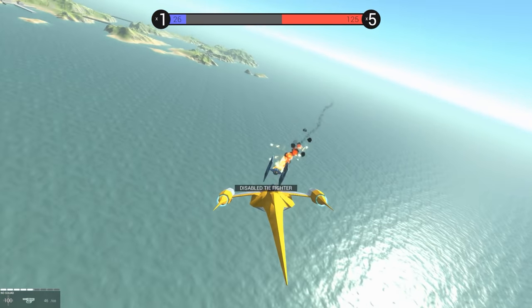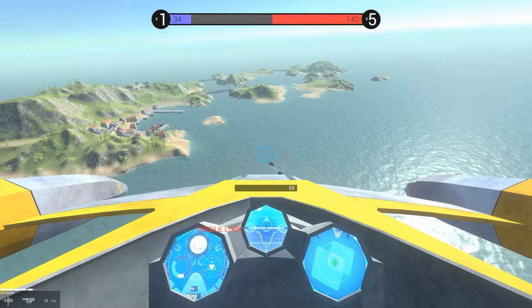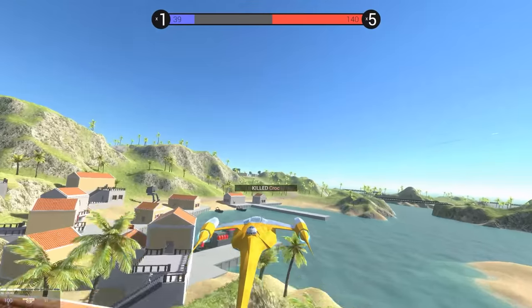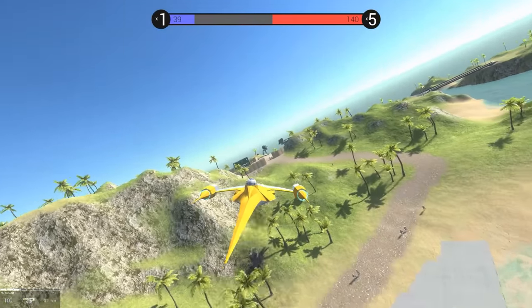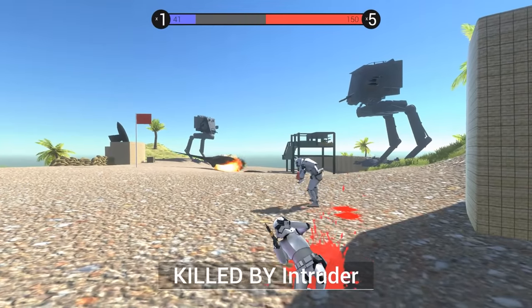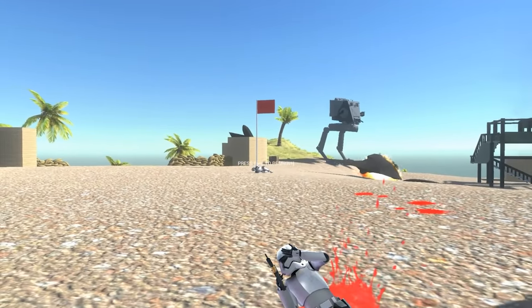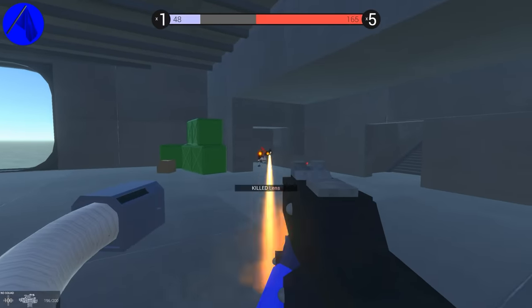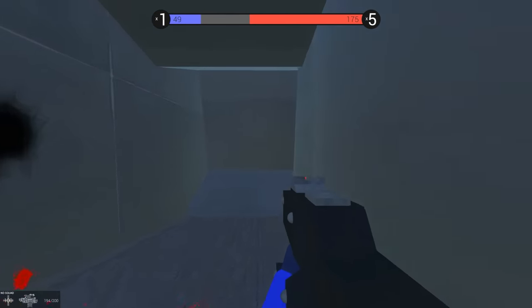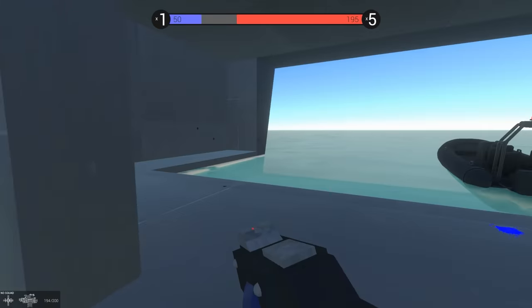The TIE fighters are here — this is incredible. Let's take out this TIE bomber. There's too many missiles. Oh my gosh, I ran right into an AT-ST — which just took it to the chin and didn't even care. We've held this base pretty well, but while I was taking out their air power, they got a naval invasion in. It looked like only one survivor maybe.